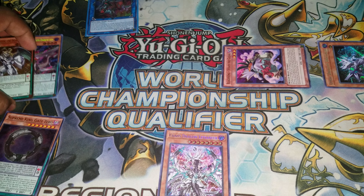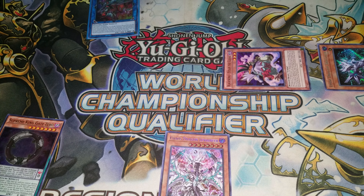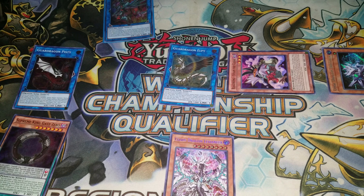I'm going to normal summon and make Crystalwing Needle Fiber. Needle Fiber's effect will go off, and I will summon Steam the Cloak.